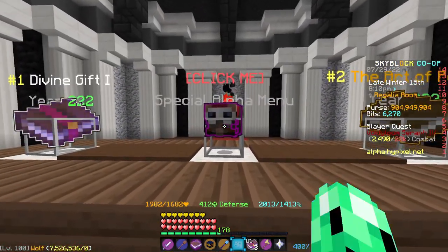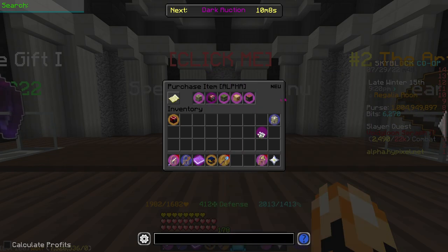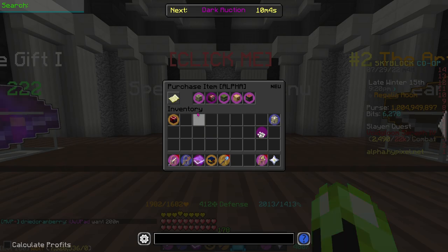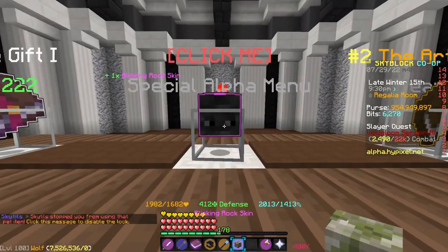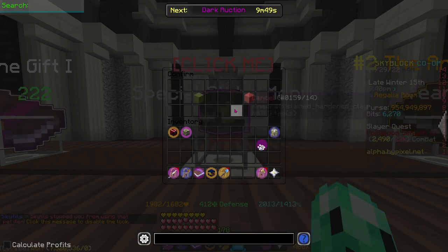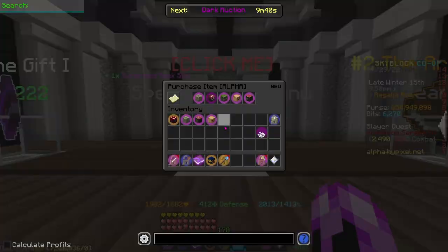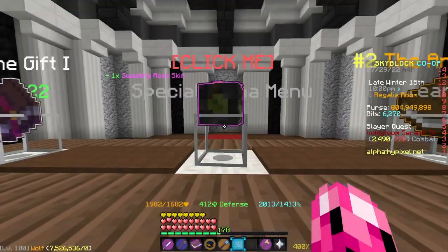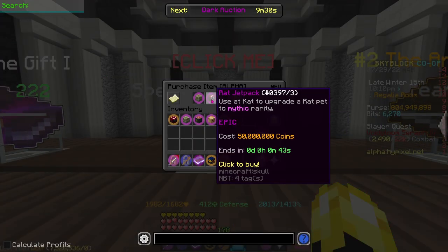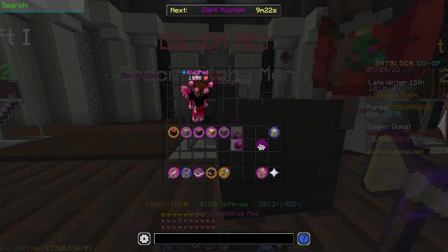So next let's go to the special alpha menu. If we go into the menu here, you see that we have quite a few items. Basically this will just rotate every five days and four hours on the main server, but you can buy everything right away on alpha. First of all, we have the blinking rock skin — it's just a rock skin. Next up, we have the sus rock skin, just another rock skin. Then we have the surprise rock skin and the sweating rock skin, and these are all 50 million coins. One thing that's actually kind of cool is a rat jetpack, which basically just upgrades the rat pet to mythic rarity.